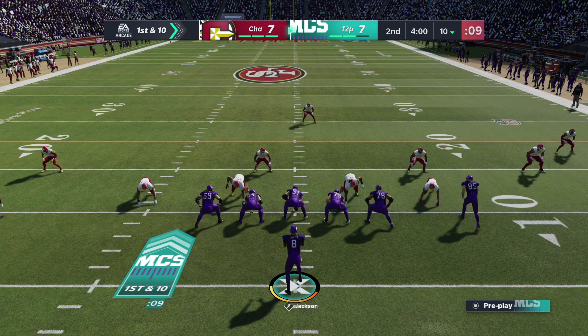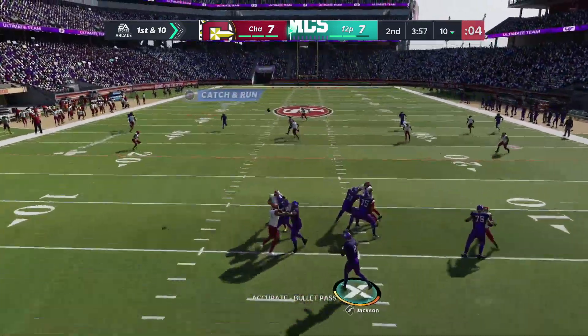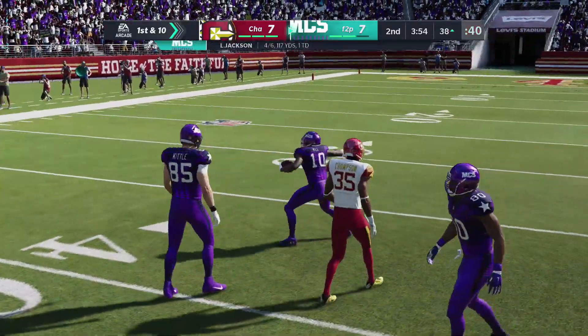To go into No Huddle on PlayStation, it's holding Triangle, and for Xbox I'm pretty sure it's holding Y. I don't play Xbox so I'm not completely sure. You just want to throw it to whoever's open — I'm just going to throw it to Hill, get to the 40 yard line, and then go down.